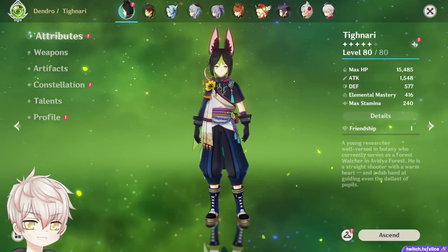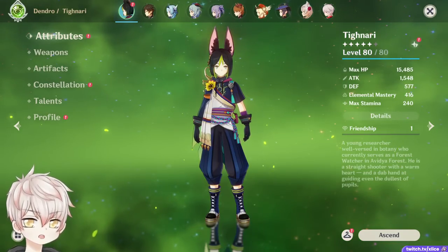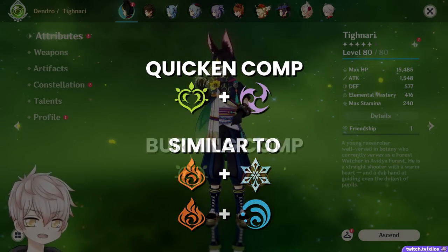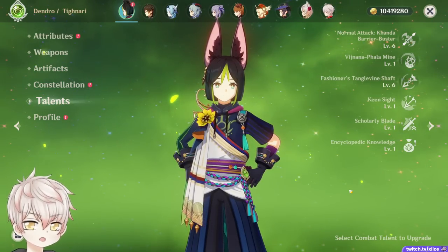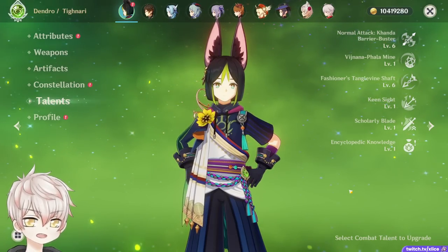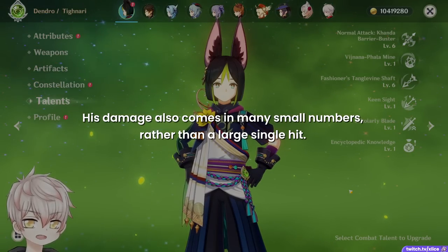First things first with our lovely Forest Watcher — he is one of two Dendro playable characters released in Genshin. I'm not going to deep dive into Dendro reactions in this video, just know that this reveals some new compositions: Quicken Comp and Burning Comp. Quicken is similar to Melt/Vaporize but for Dendro and Electro, and Burning is Pyro plus Dendro. For Tignari's base kit design, imagine him as a Dendro version of Ganyu but more single target focused, as his charge shot and burst damage are homing missiles that don't deal AoE damage. His damage comes in many small numbers rather than a large single hit, which benefits his compositions by ensuring high application and reapplication of Dendro.